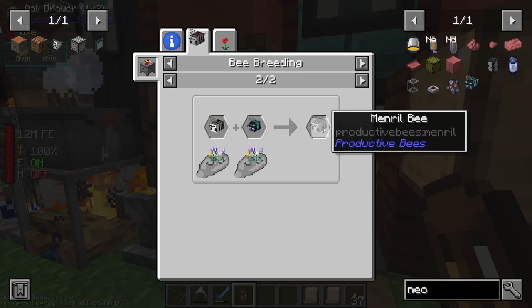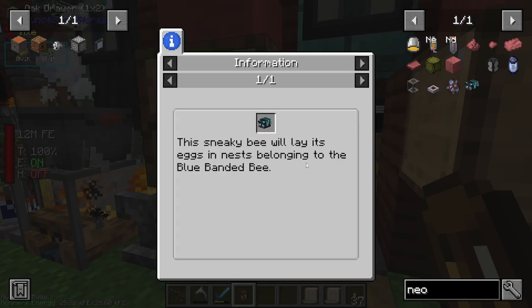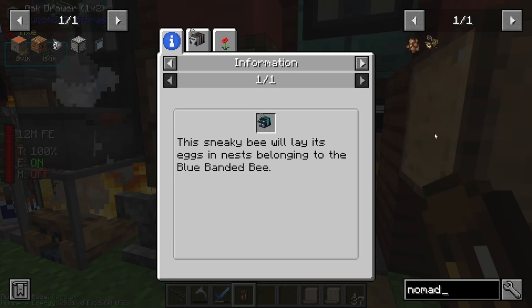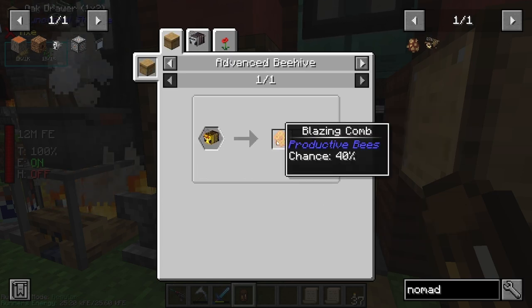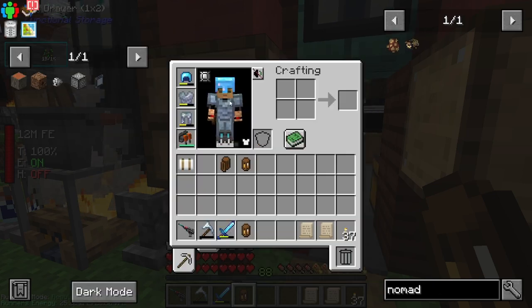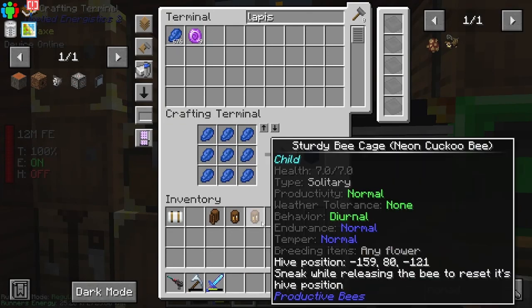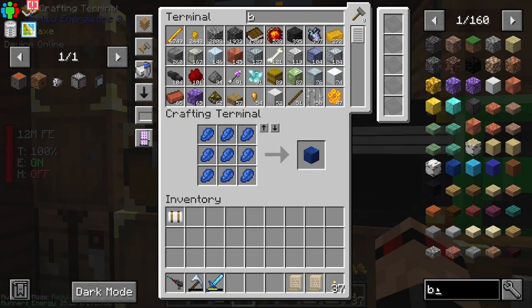We can also get the osmium and the menrel bee, so we might end up setting up all the bees at some point, just not right now. The nomad bee is quite interesting - silicon. You can also make a blazing bee, which I'm guessing gets you blazing honeycombs and blaze powder. I kind of want to get off bees for a bit, just because they've been my life. But before we do - bat bee, let's get at least one bat bee.